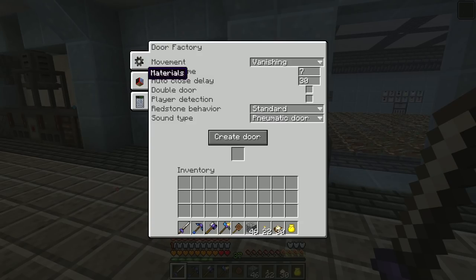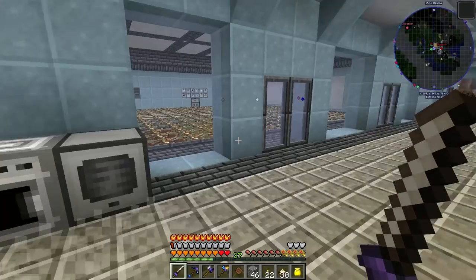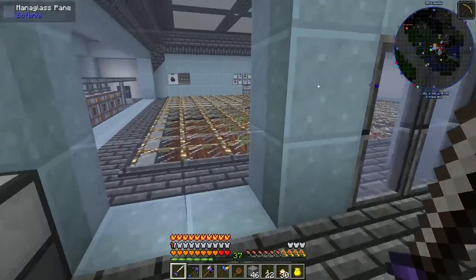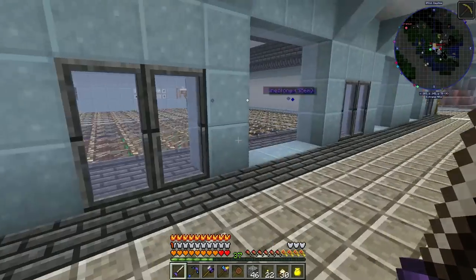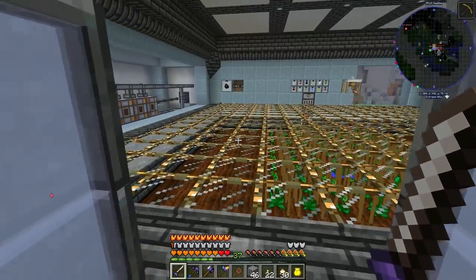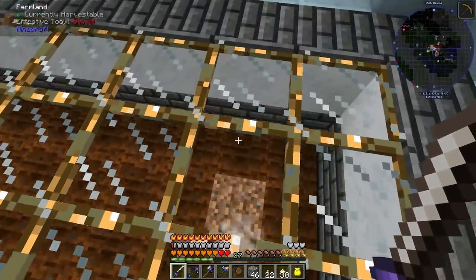You can put your materials in here and hit Create, and if you want to change anything you can hit Modify, put your door in, and modify. I've covered these a fair number of times — they're really simple to use and fun to play around with.